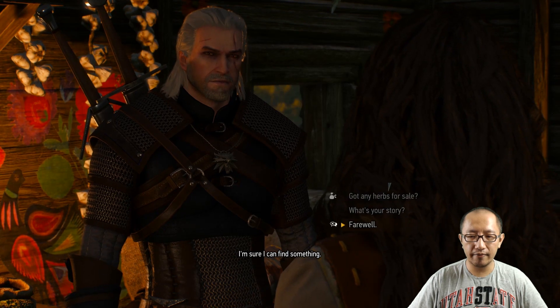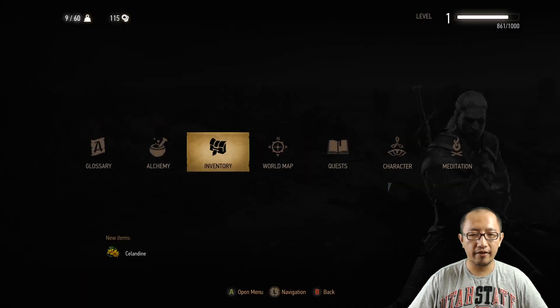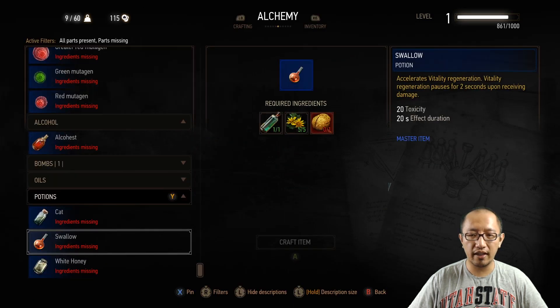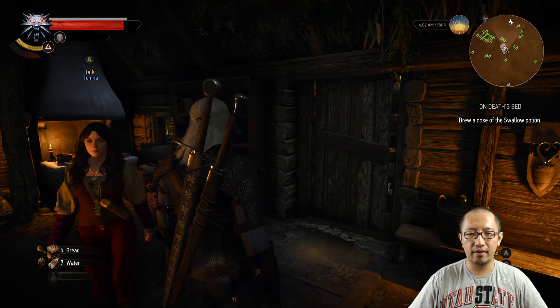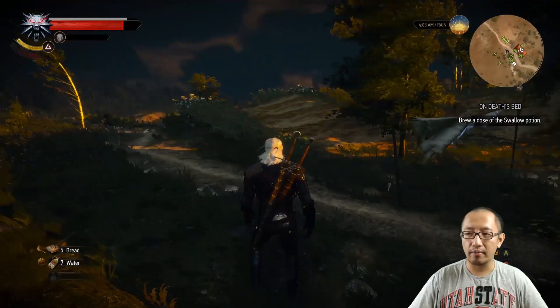Now if you have a look at your alchemy again, go to Swallow potion and you can see that the last thing you need is a drowner brain. So where do you get a drowner brain? I'm going to show you right now.